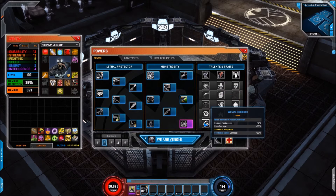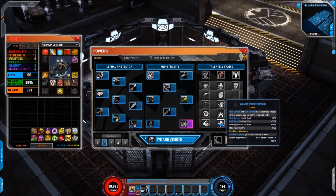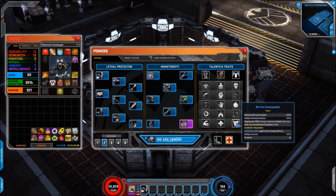For the final talent line we have We Are Reckless: when below 50% maximum health, damage resistance up by 10% and base damage up by 25%. Then We Are Indestructible: Web Cannon and Dark Tendrils bonus damage effects always assume you have 35% missing health, health costs of both skills come down by 50%, and healing from all sources goes up by 25% — that can make you really tanky. And finally We Are Unstoppable: defence and deflect rating multiplier increase by 20%, and you regenerate 100% of max health in Icor when you're defeated.